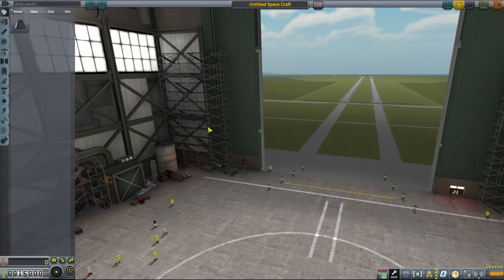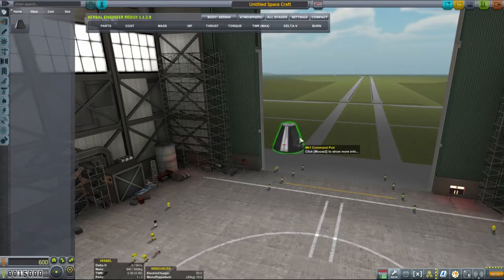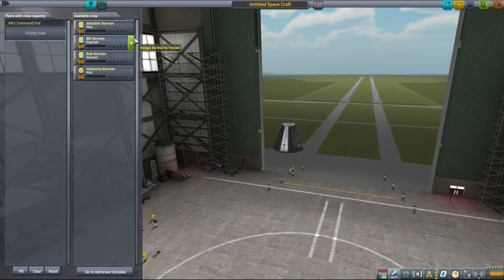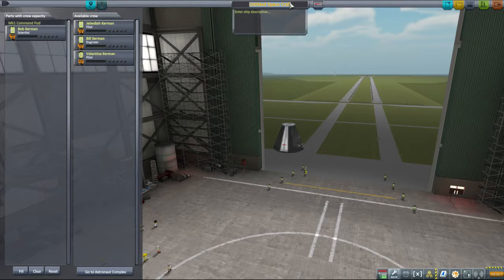Hello, Werner von Kermann. Vehicle Assembly. We shall start with a pod, and we shall put not the pilot but a scientist in the pod. And this will be pod one. Mission pod one.